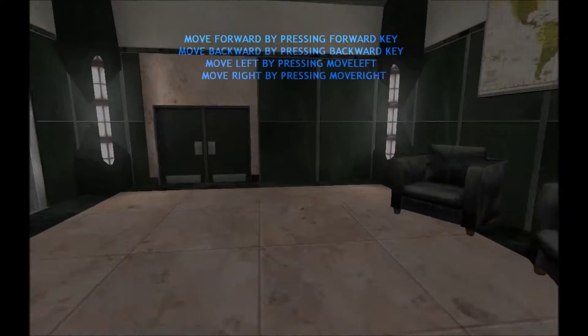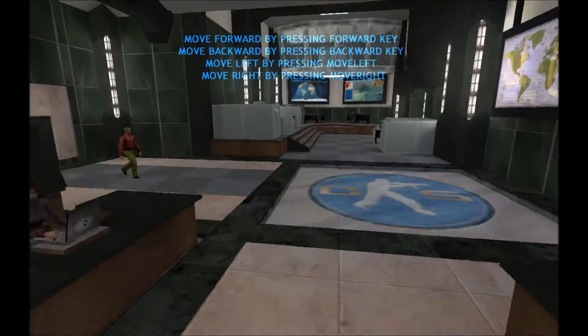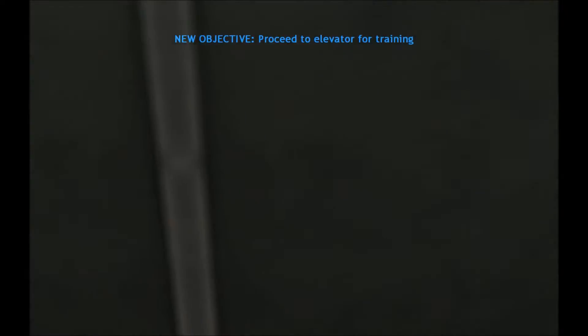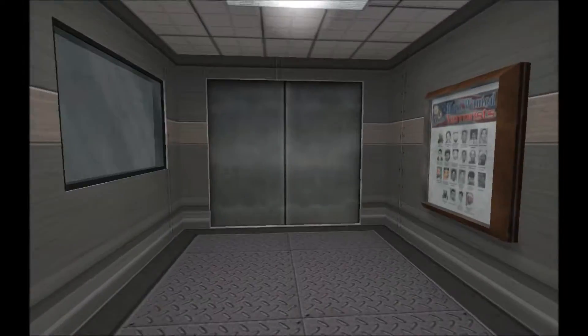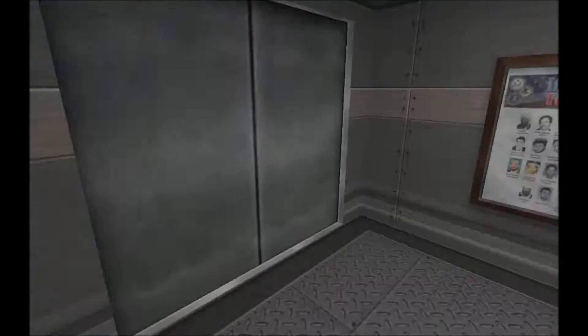Please wait while I verify your identity. Identity confirmed. Please proceed. Hello, and welcome to the Counter-Terrorist Special Training Facility. Please proceed to the elevator. They are waiting for you in the training areas. This is a single player mode for Counter-Strike: Condition Zero.